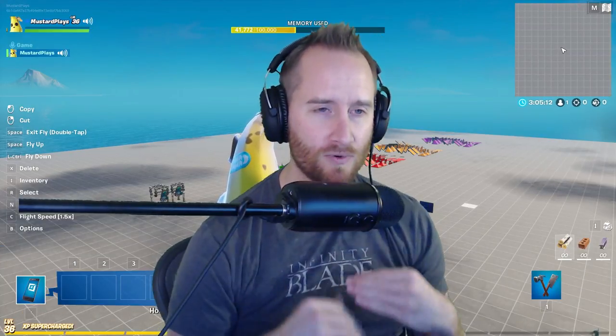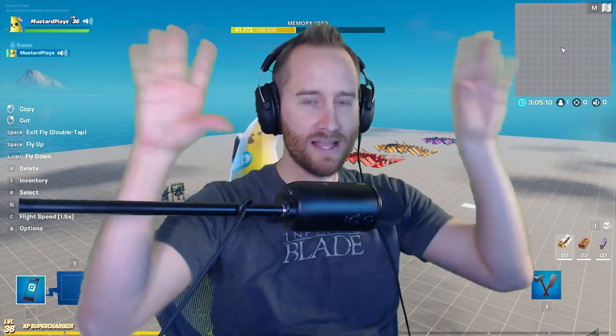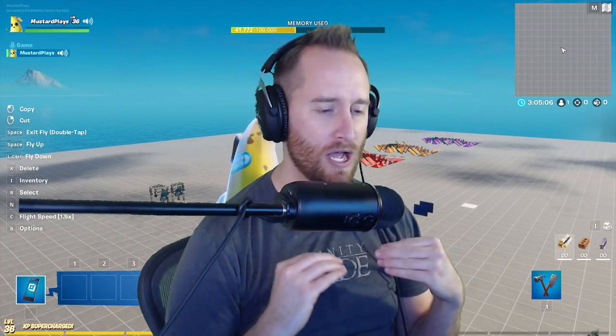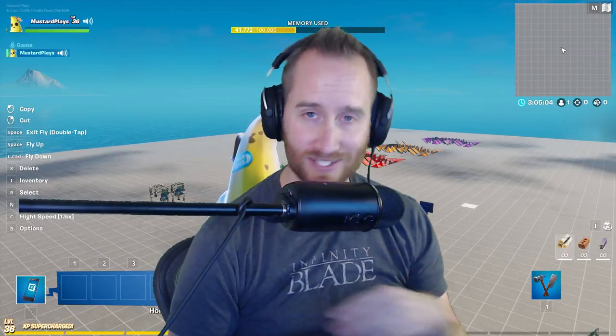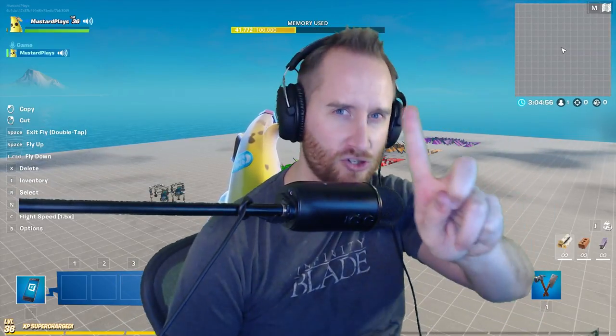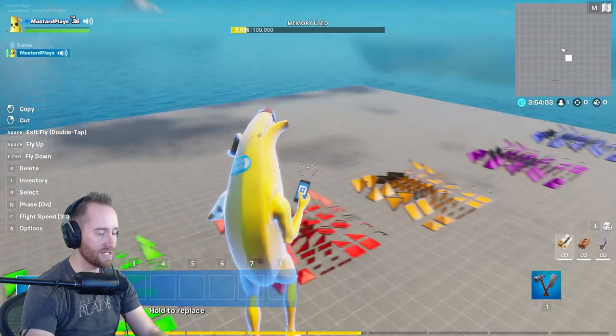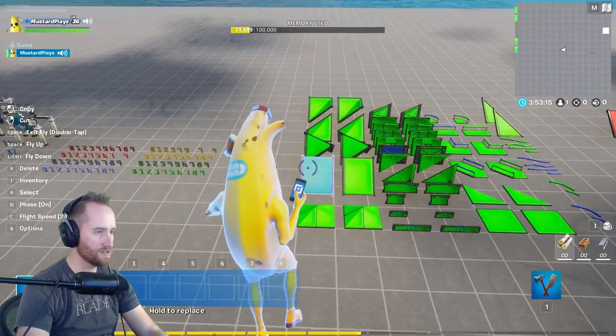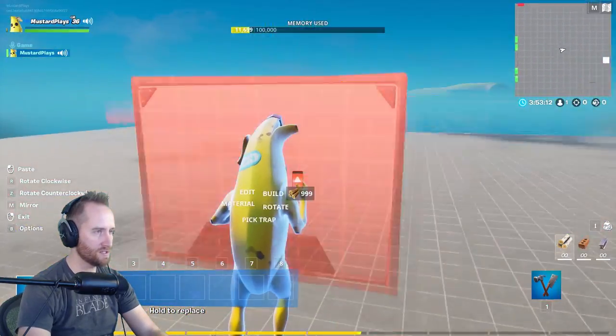So I want to start with the trick tile, which is the thing that you place on the wall and then it makes the wall disappear. I want to see what happens if we do this with a bunch of walls simultaneously. So let's jump into that first. If that doesn't work, we've got some other tricks up our sleeve. Okay, so we gotta start putting down a ton of tiles. Let's just start with the green walls and we'll go like this.